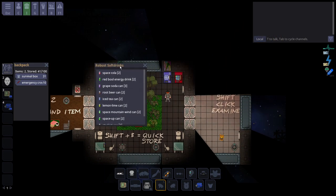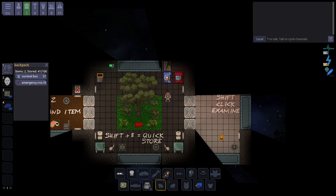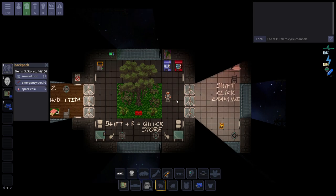I can come up to this soft drink machine, click on it, pick a space cola, take it with me, and press Shift-B to put it in my backpack — I have a drink for later.